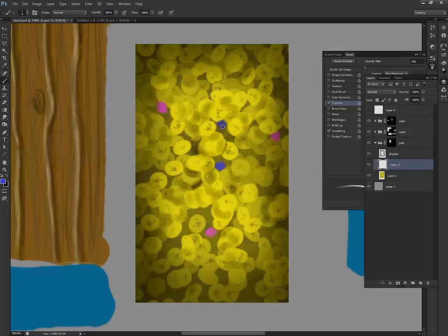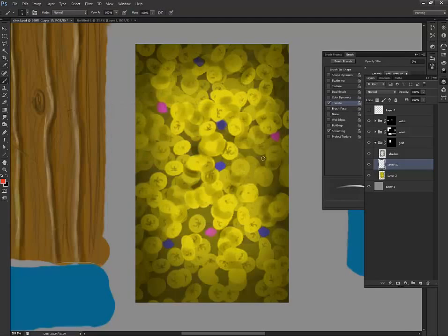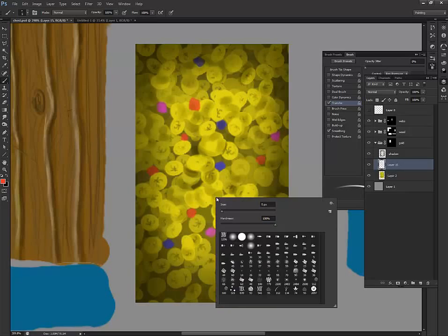So we've got some gems in there. If you want necklaces or stuff, it's just a matter of putting your darks and highlights. Let's put some red gems in there as well. Just litter them in there however you want. I'm just doing a couple to show you how it's done.